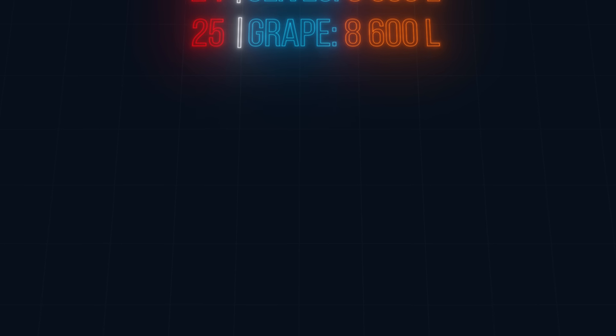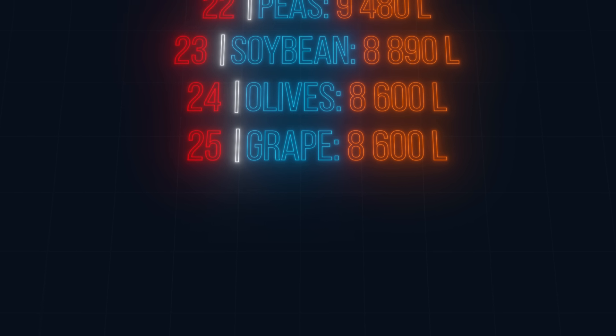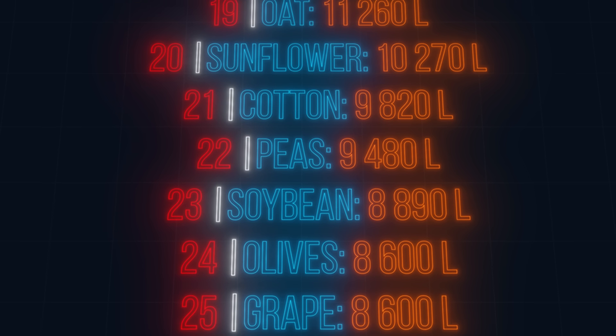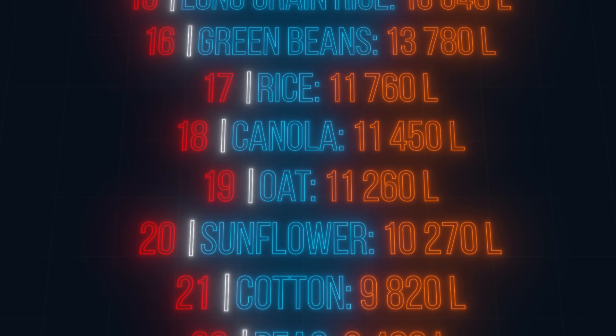It's time for the segment you've all been waiting for: the ultimate showdown to determine which crop is the most profitable. Starting with the yield per hectare rankings — at the bottom we have olives and grapes, requiring the smallest storage space at just 8,600 litres per hectare. Next come soybeans, followed by peas and cotton. Sunflowers break the 10,000 litre mark, and from there yields only increase until we reach the podium.